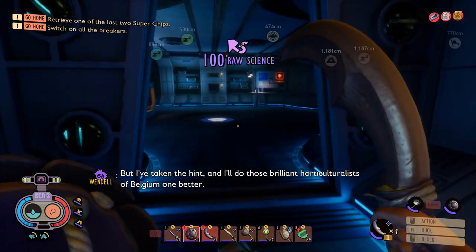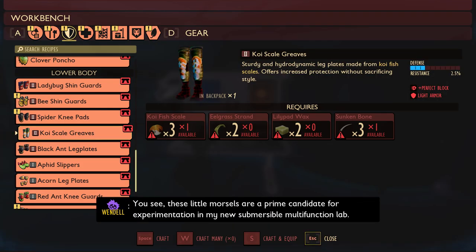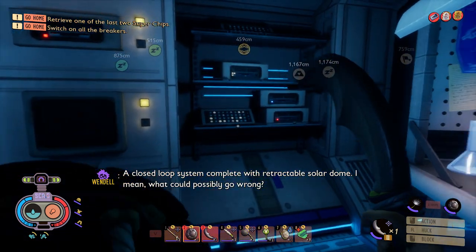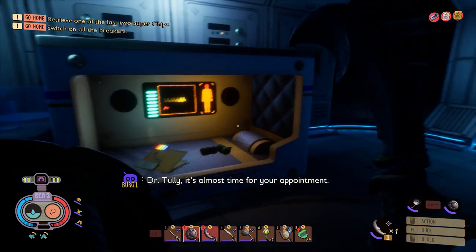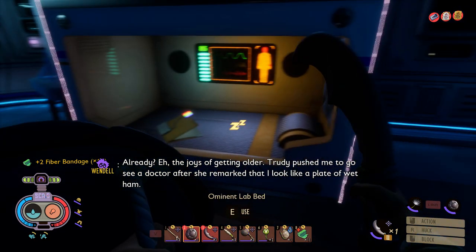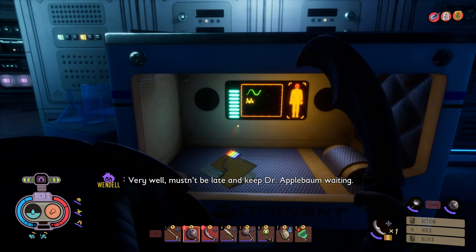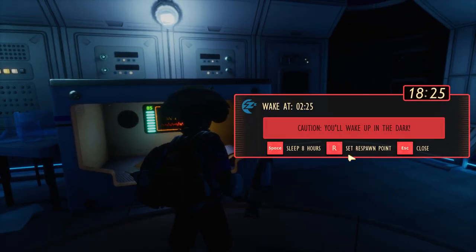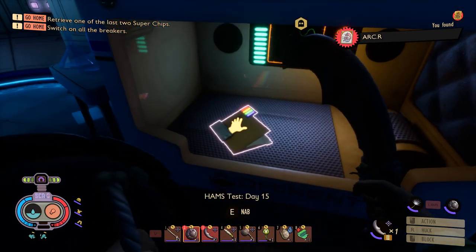Dr. Tully continues: "I'll give those Brussels horticulturalists of Belgium one better. These little morsels are a prime candidate for experimentation in my new submersible multifunction lab - a closed-loop system complete with retractable solar dome! What could possibly go wrong? Dr. Tully, it is almost time for your appointment! Trudy pushed me to go see a doctor after she remarked that I looked like a plate of wet ham." Helpfully, there is a bed down here, so we can just set our respawn here instead of having to do that trip every time.